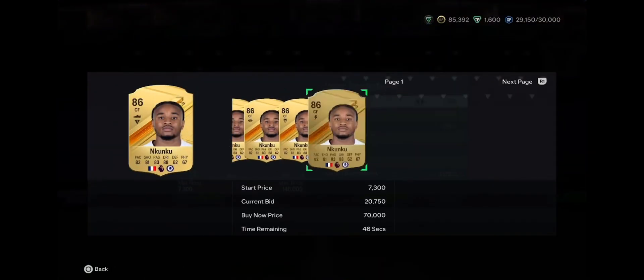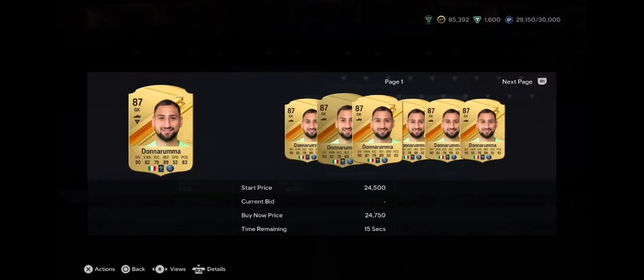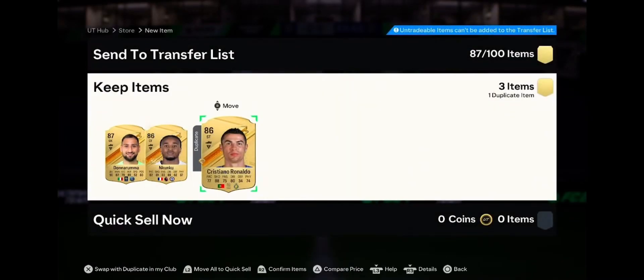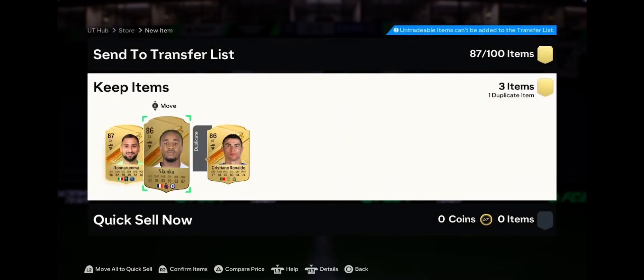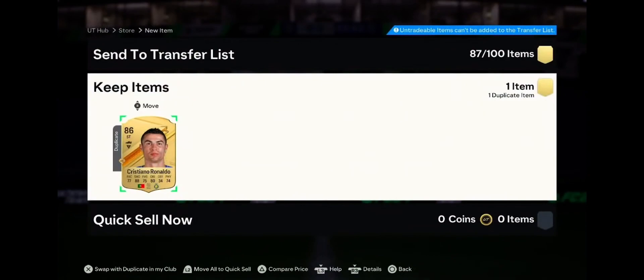We got Kunku in there, we got Donnarumma in there which is obviously fodder but he's a great keeper, then we got obviously the goat in there. That's a real nice pack, I'm happy with that. Not a single 85 — we do have the dupe and it isn't an 86, so I kind of want to do something with that. Let me know what you guys got in the pack. Be sure to hit that like — got the goat again, that's crazy!